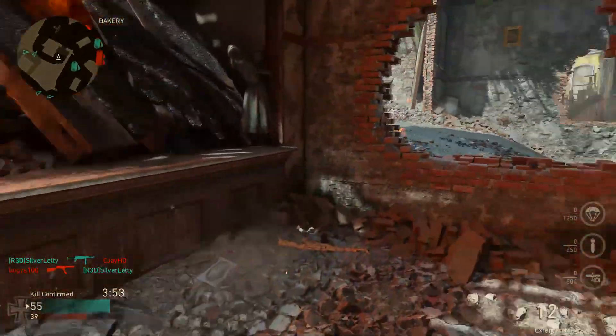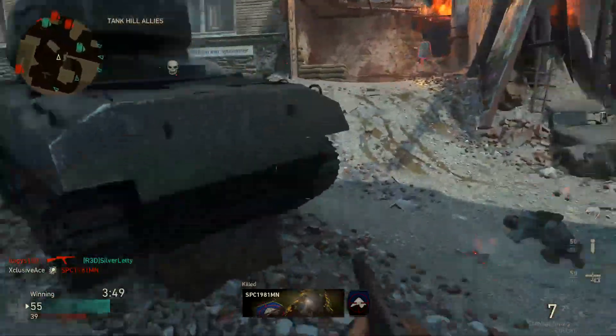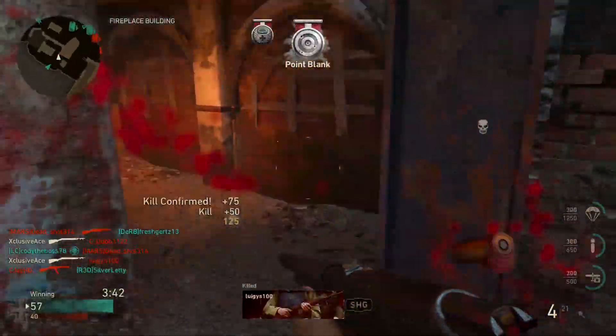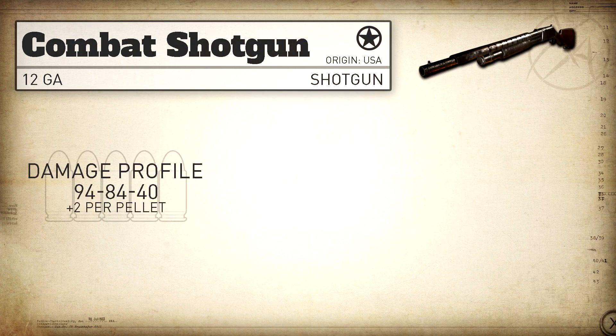In COD World War II they followed suit with the Black Ops 3 model of shotguns, where they deal a base damage just for getting a hit, and then on top of that base damage you get a damage per pellet. The base damage profile with the Combat Shotgun is 94, 84, 40.